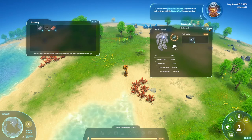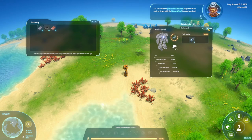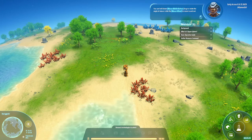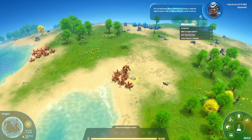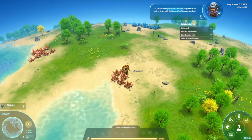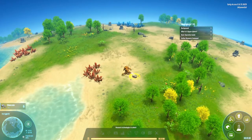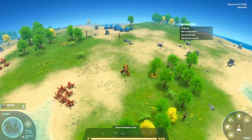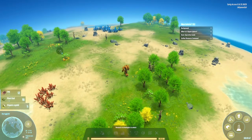You can hold down the mouse middle button and drag to rotate the angle of view, or slide the mouse wheel to zoom in and out. Your suit will burn pretty much anything that burns, so I can use wood, leaves, coal, fuel, or power cells.